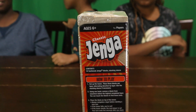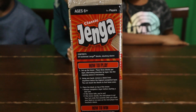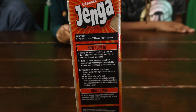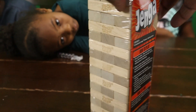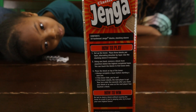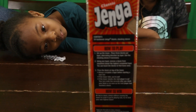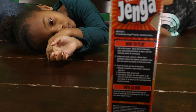So, how to play? You set up the tower. You place three blocks per layer. Alternate in direction by layer. Use the stacking sleeve — which is this — if necessary. And if you use one hand, you remove a block from anywhere below the highest completed level. So, anywhere below this one. And you can see all these are alternated already. You can touch the blocks to find a loose one, but you gotta use one hand to remove the block. And you place your block on top of the tower.